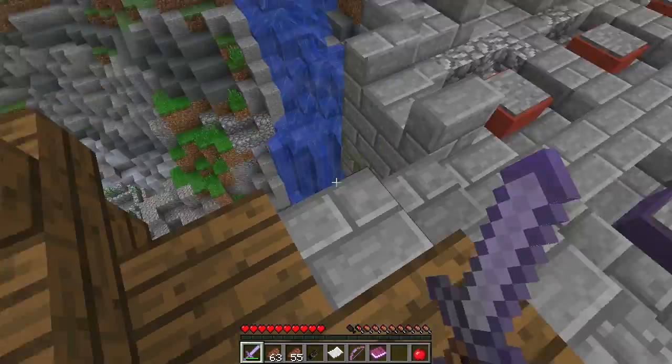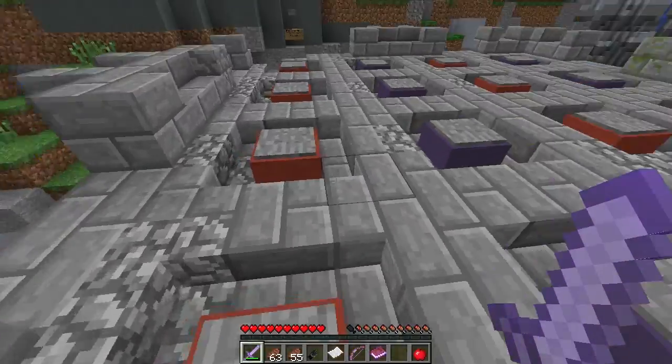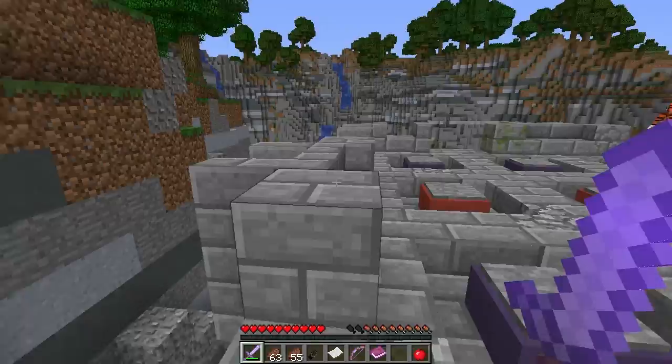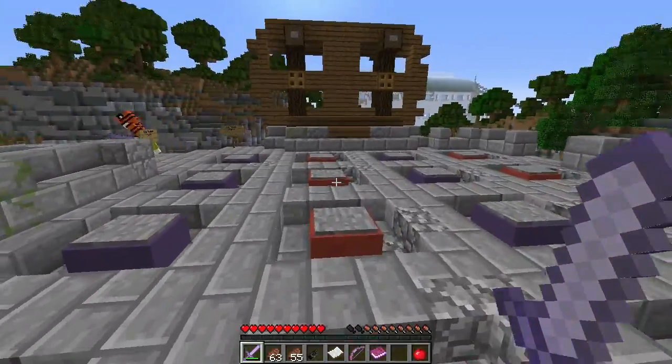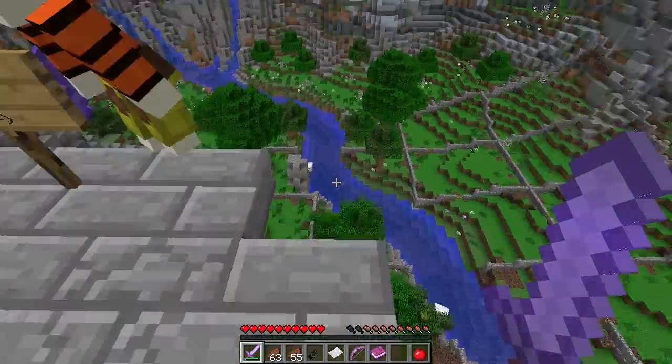They said we should sort the sheep by color, but they're all white. What does happen when I do that? I just saw a bunch of explosions happen. You're missing the ones over here.